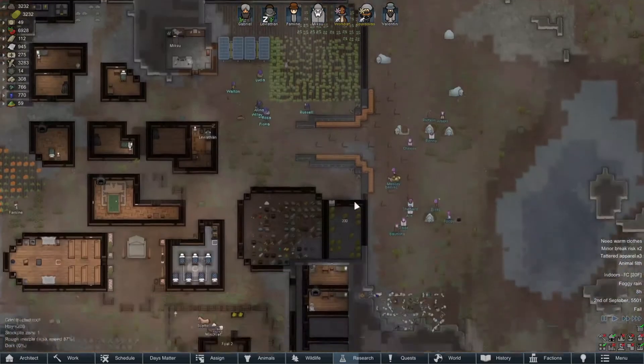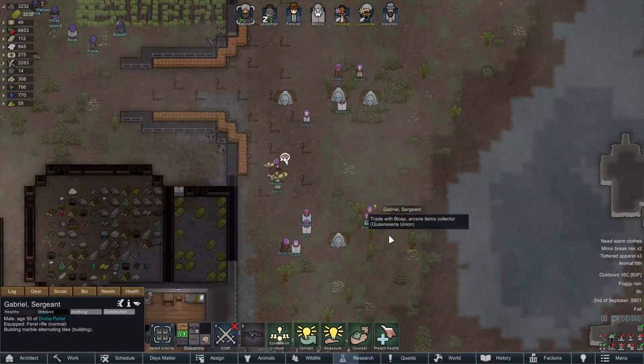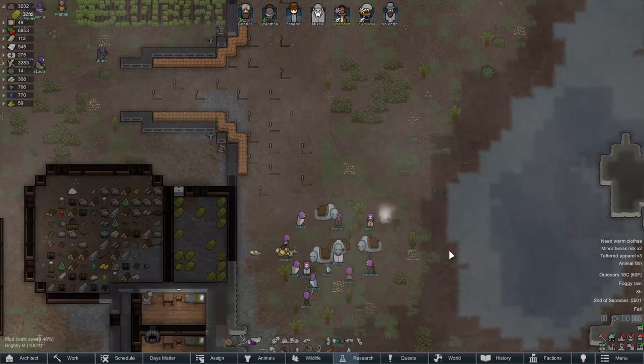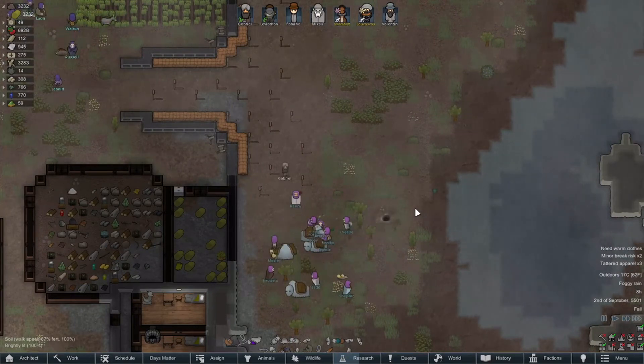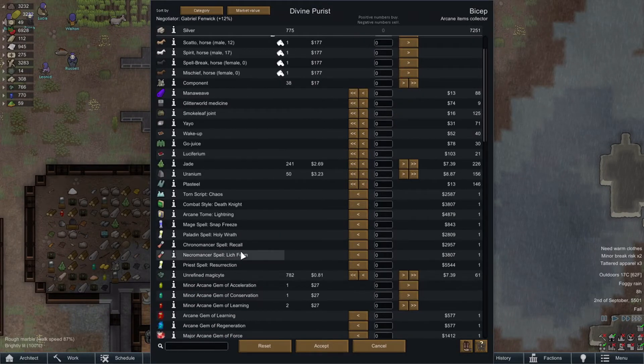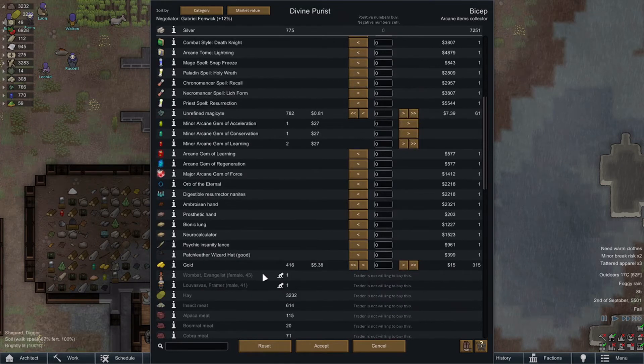I want to send Gabriel out to see if we can trade with them — we'll sell them food mostly, just because I want to get rid of all this food. Do you want pumpkins? You don't want pumpkins — you people sicken me.